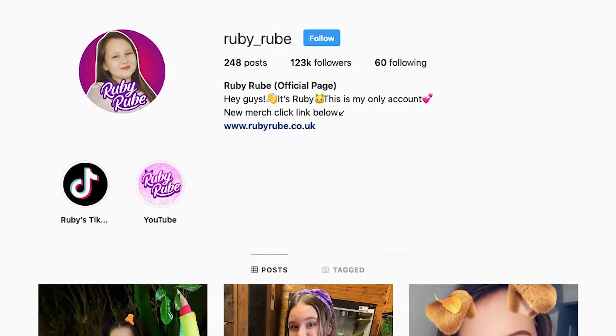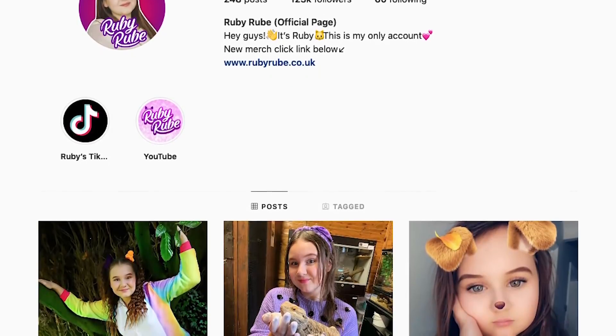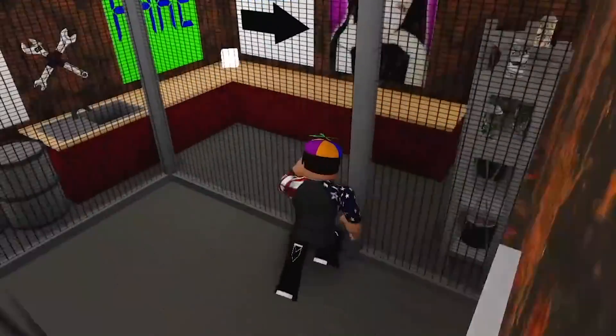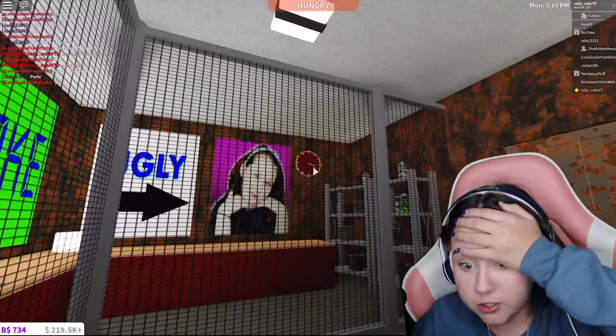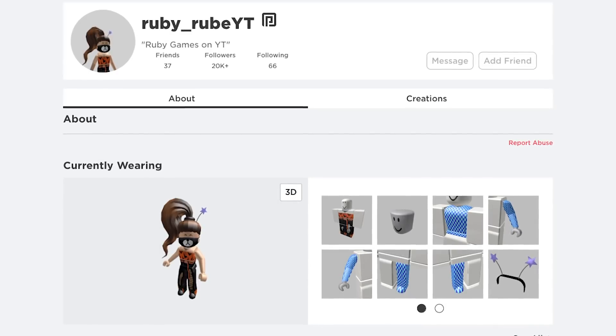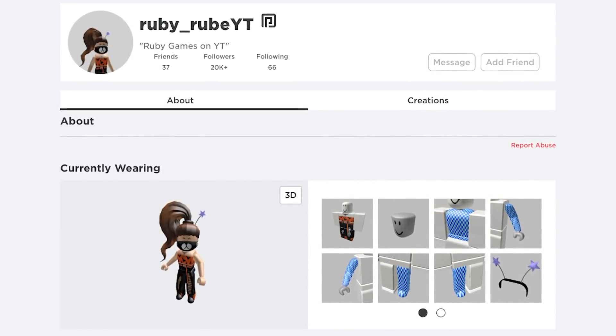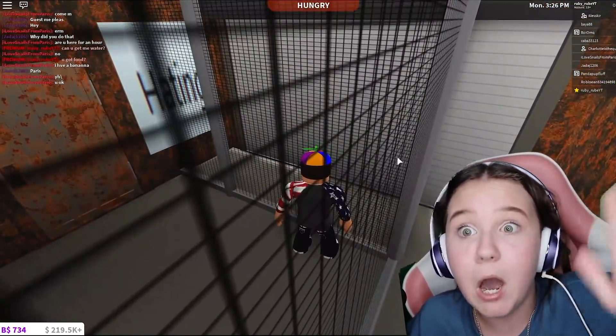I don't know what to do, guys! Let me know on my Instagram account because my comments are disabled at the moment. I'm locked in this cell with photos of me saying I'm fake and ugly. My Instagram is ruby_root and make sure you go follow my Roblox account, ruby_root capital letters YT. I'm going to try to figure out how to get out of here, but I'll see you next time — bye!